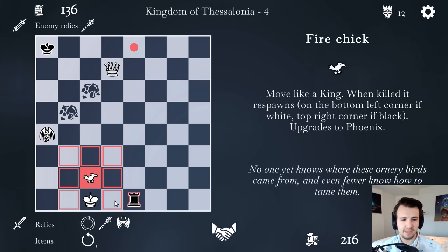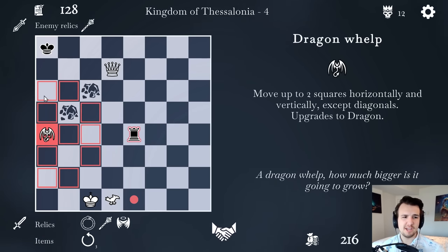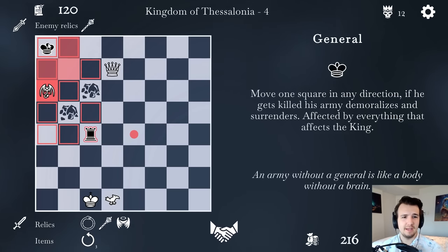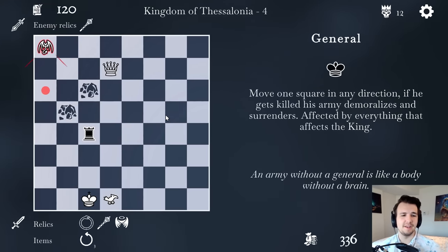You think you can check me? That's why I have the fire chick — try taking it. Threaten my dragon whelp. If I go here, now I block off his last square of escape with the queen. And I can take his king before he takes mine. Excellent.